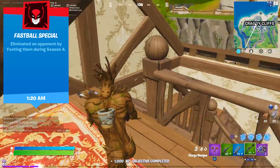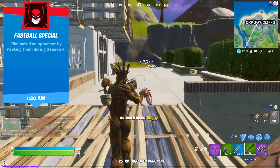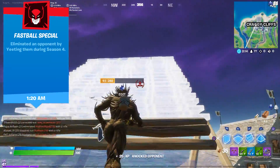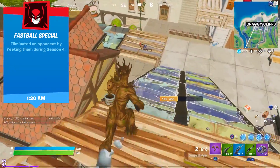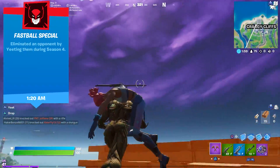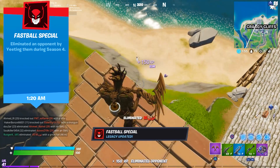All these legacies were pretty easy, but the upcoming legacies might get a bit harder. To get the Fastball Special, you need to eliminate an opponent by yeeting him. Basically, you need to go to duo or squads and knock a player. Build a ramp high enough to deal 100 damage to your opponent, carry the knocked player on your back, walk to the edge and yeet him down. Ironically, his teammate destroyed my ramp and I fell to my death as well.